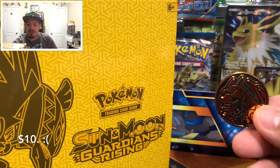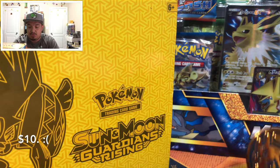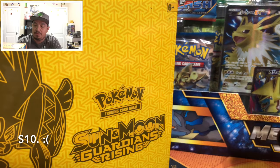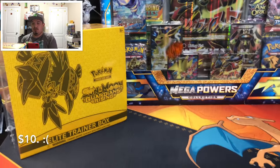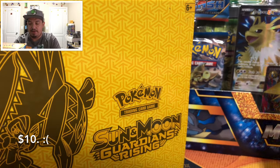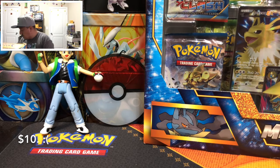We're going to do a Charizard coin flip — heads we open the trainer box, tails we open the Mega Powers Collection Box. And it's tails! So we're going to open up the Mega Powers Collection Box. The Elite Trainer Box, we'll save for another time.